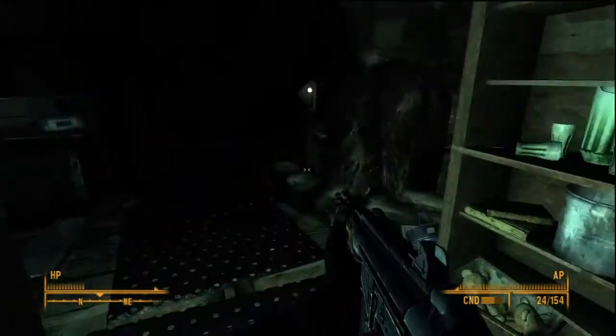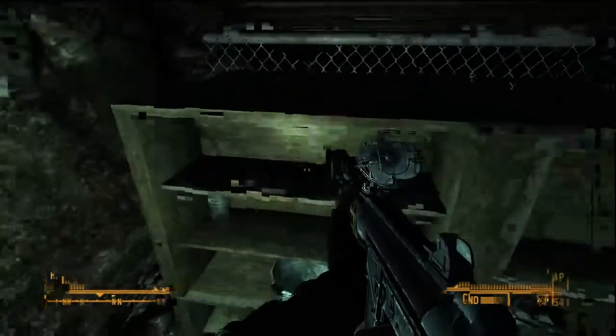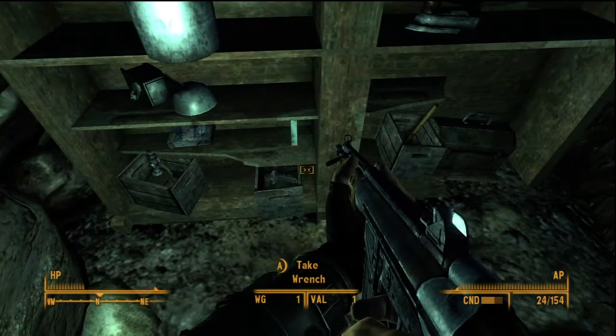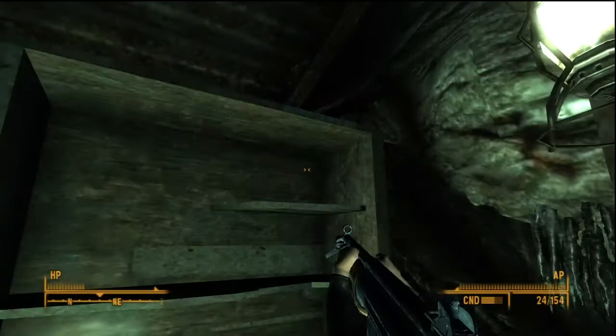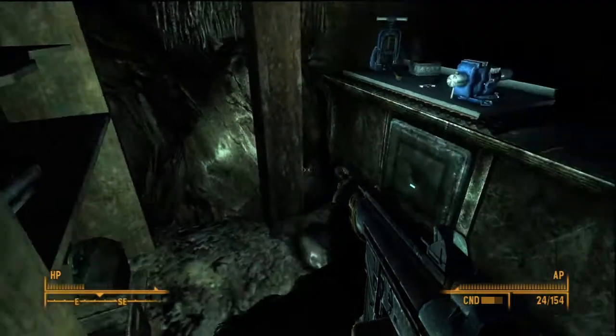So we're gonna go down here, and this is where we will get to the bobblehead that we have come all this way to get. As we take another box of cigarettes — we've got enough cigarettes to last us two lifetimes right now. Bobblehead Barter! There he is! And there we go — that's what you can get from this place. Evergreen Mills Bazaar.